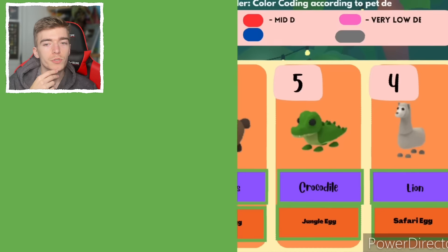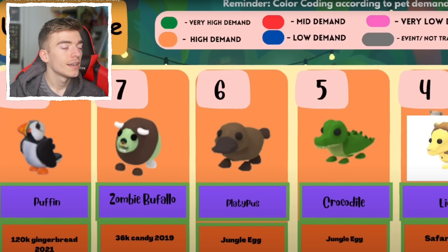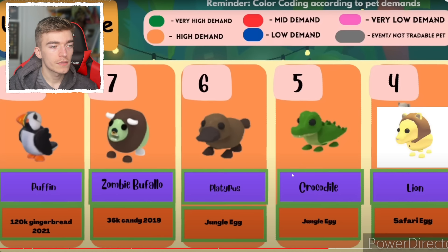Number eight is a puffin for 120k gingerbread — puffin was such a crazy pet back in the day, people would trade crazy things for it. The zombie buffalo for 36k candy in 2019 — a really old pet. A jungle egg platypus and jungle egg crocodile — these pets are really cool. Number four is a lion from the safari egg. What are the top three ultra rares going to be? I think a hedgehog is definitely going to be number one — that's my prediction.